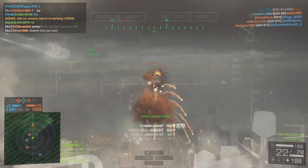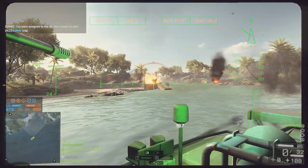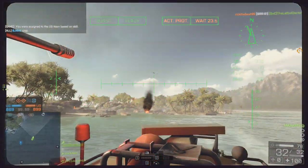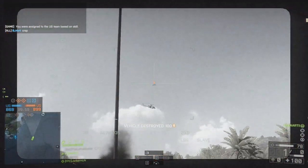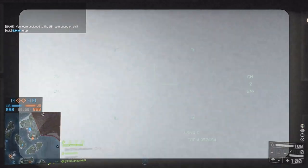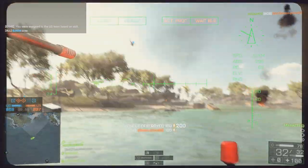The easiest ones to hit are where they are in the air using their lock-on missiles to fire at you — you just lead your TV missile in the right way and if you anticipate the speed correctly, it's not too difficult to hit. You've got the whole side of the jet to aim for and it is a one-shot kill, so they're really satisfying to hit.